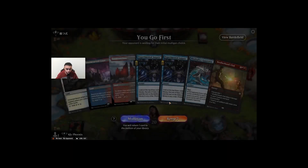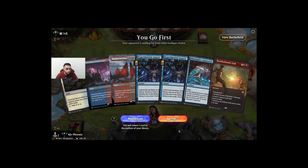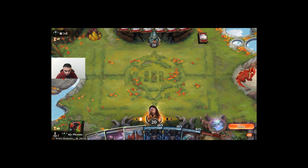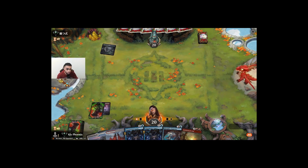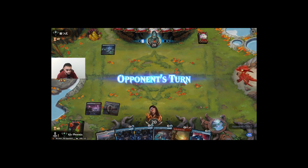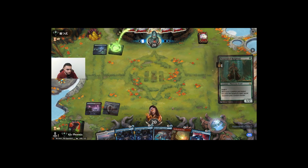GGs. A ton of tapped lands but we have Brotherhood's End and we're going first, so this is a keep. Just lead with the ghost. I have a Mind Splice Apparatus in hand. Another tempo deck apparently.